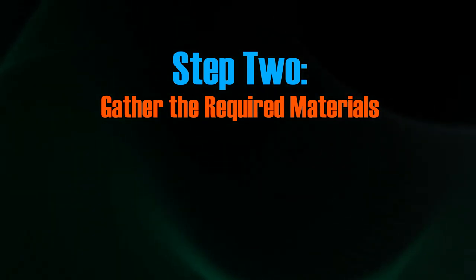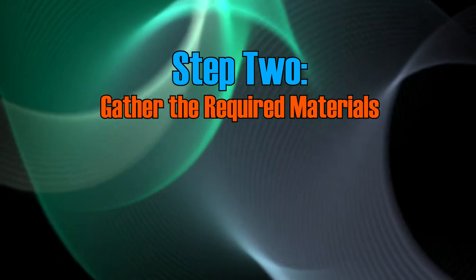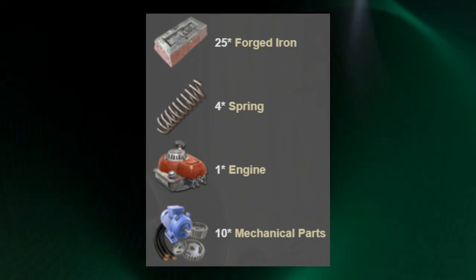Once you have the ability to craft a cement mixer unlocked, you will need the required materials. For the cement mixer you will need 25 forged iron, 4 springs, 1 engine, and 10 mechanical parts.